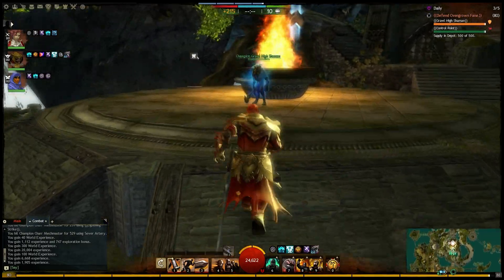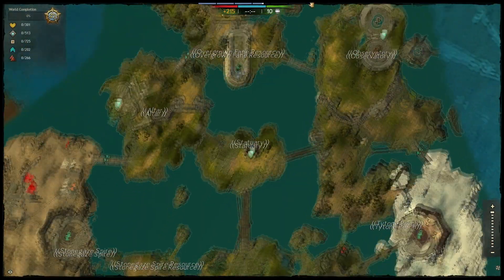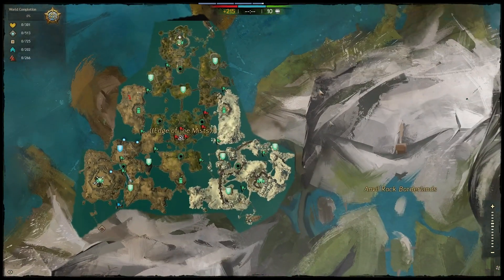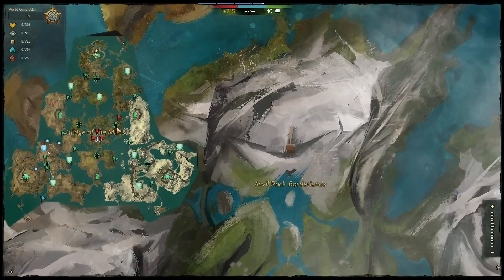Howdy folks, my name is Richie, a.k.a. BogOtter, and welcome back to my Edge of the Mists beta preview. This is the new World vs. World map going in sometime in 2014, hopefully soon, and this is basically a staging area. It's actually a full-blown map with three-faction combat where you can level up your character, level up your World vs. World ranks, and you can get your PvP World vs. World achievements.